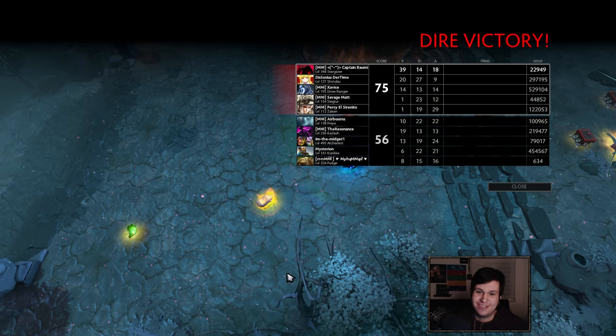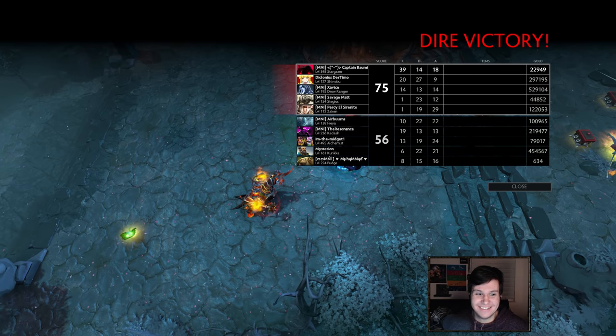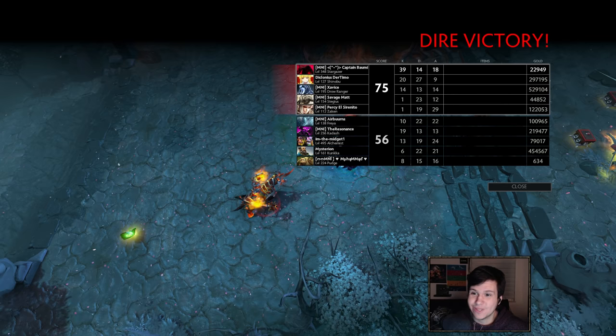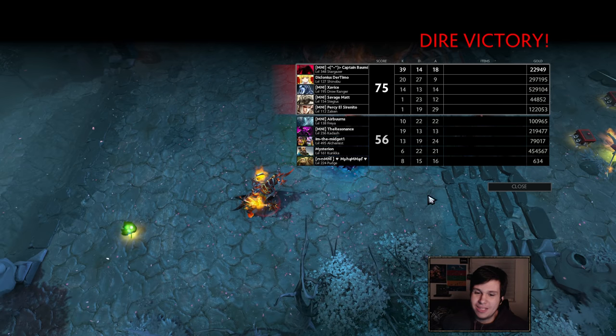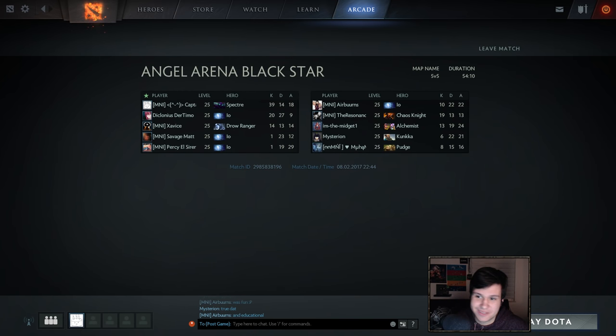Alchemist was level 495! That explains why he was one-shotting us. How did he get that high? He just bought levels — they're 1,000 gold each. Of course you can, because later on you have 500,000 gold left over, so you just buy a bunch of levels. Why not?